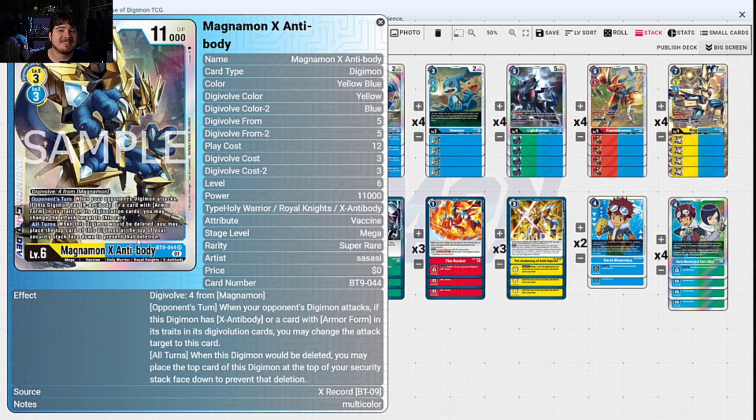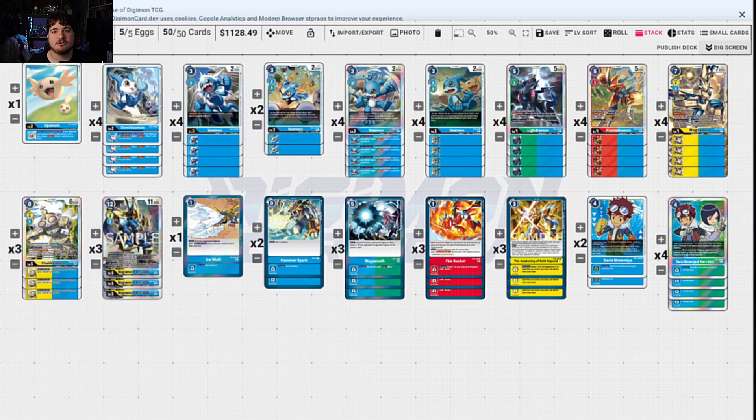It also has a self-armor purging effect that takes itself and puts it onto the security stack once it dies. Gaiomon doesn't have as much trouble against this deck because it can de-digivolve your opponent's Digimon back to level 4 and take care of it from there. This deck gets countered by anything that can de-digivolve it — just keep in mind there are weaknesses. But it's really good against the OTK format because you get bigger than most of their instances and you get double blocker.